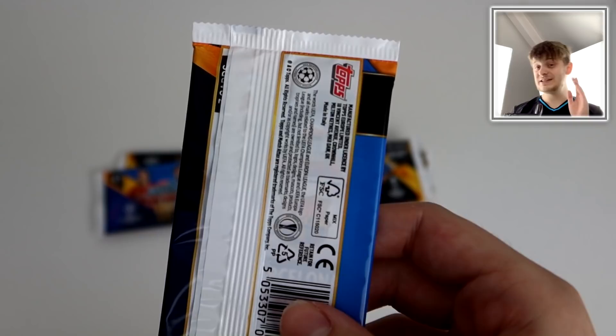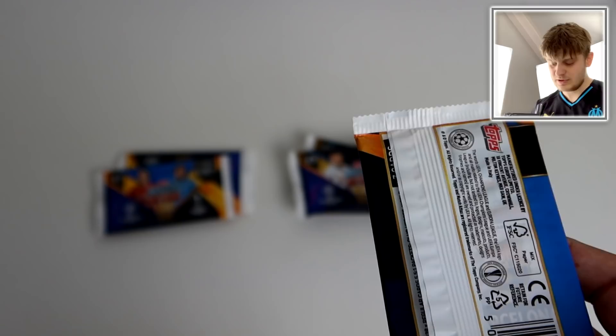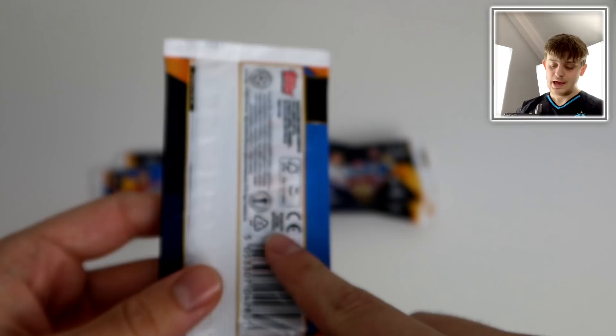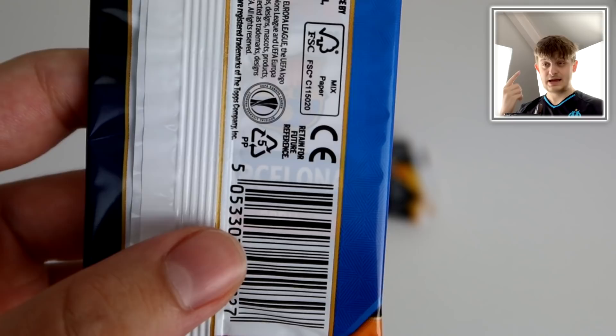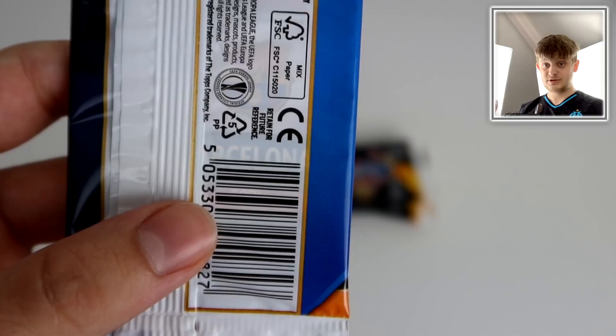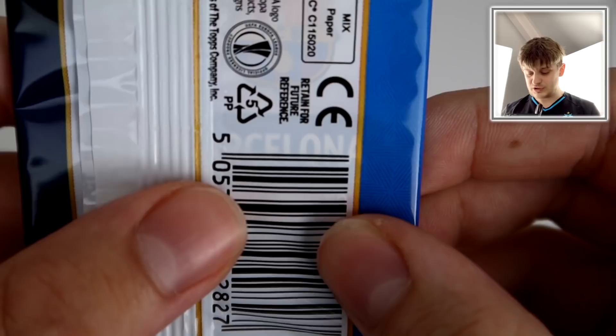If we flip it over, this is where the insert card is. It's either a limited edition - they're always found at the back of the pack - or a world star shiny, or it could be just a base card, which is very unlikely. So it's either a base card, a world star shiny, or a limited edition. Now if you look closely under here you can clearly see the badge - it's Barcelona - and we know the five limited editions are Mbappe, Messi, Lewandowski, Kane, and Van Dijk.